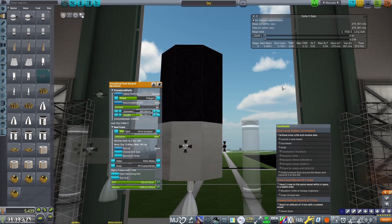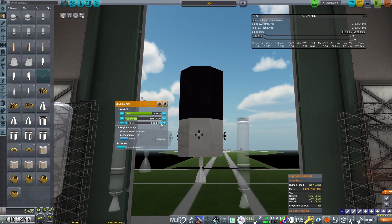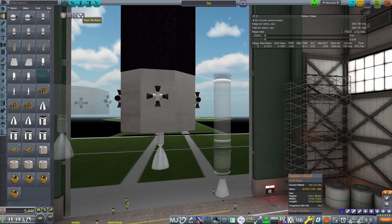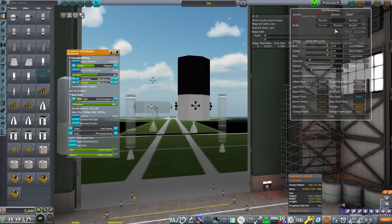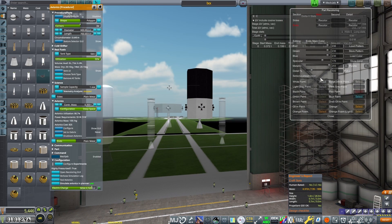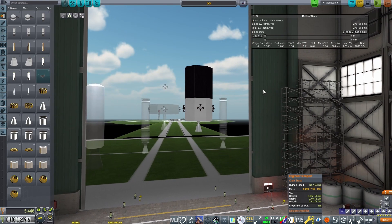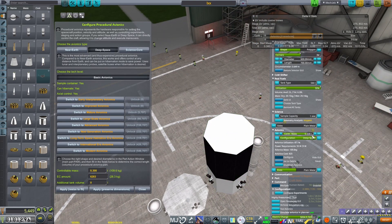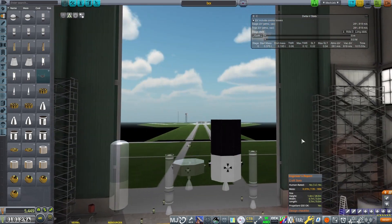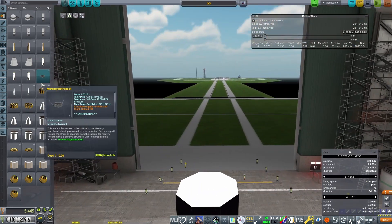We're going to increase the scale of the RCS a little bit and embed the thruster, color it white. That gets us about 800 meters per second — it'll take 1,000 seconds to burn, which is significant but nothing that can't be overcome thanks to the reliability of the RCS thruster. We have enough control and enough power. With that in mind, we have our orbiter.